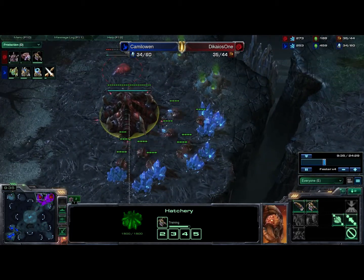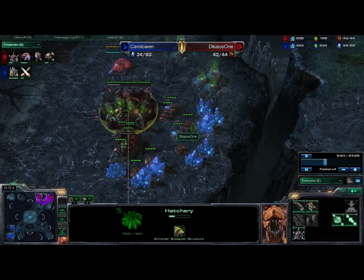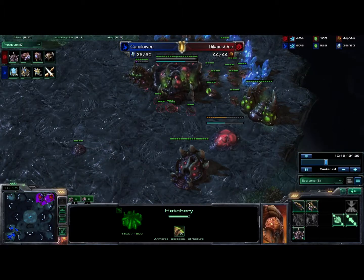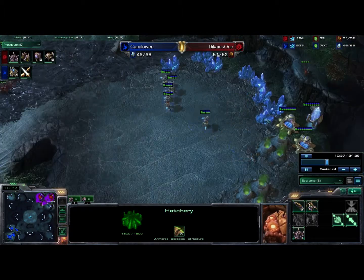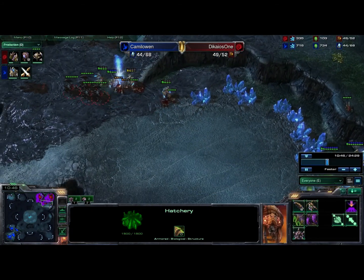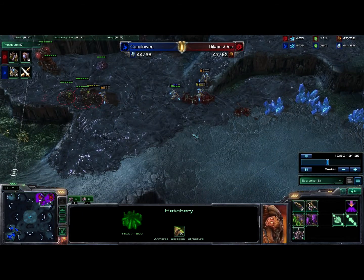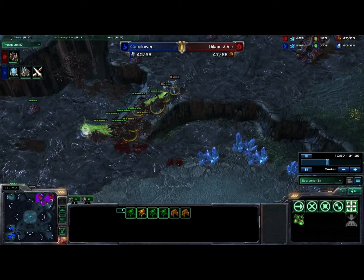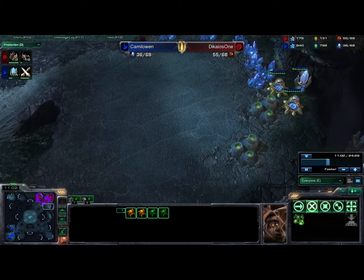You can see my third base is down. I have saturated it almost immediately. I do throw down an Evo Chamber, start getting my Lair tech, and start getting some Roaches out now. My opponent does Warp in units, which is very smart — but too bad for him, I was prepared for an attack. I do have Zerglings and Roaches in my base. He does end up surrounding me on my ramp, which is kind of weird.